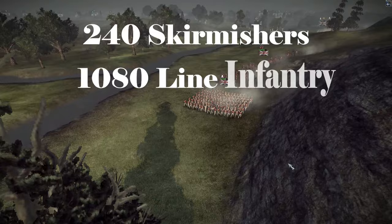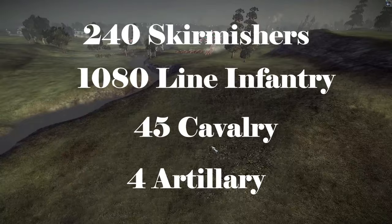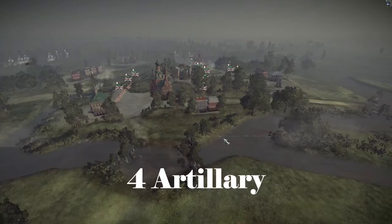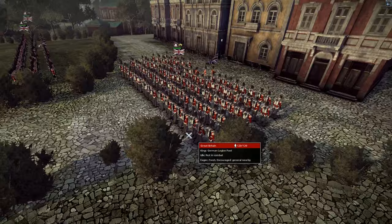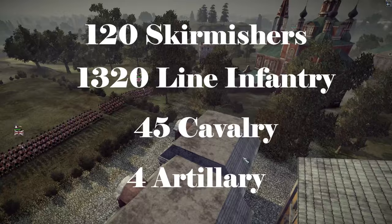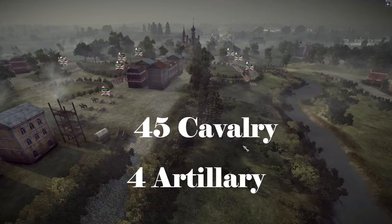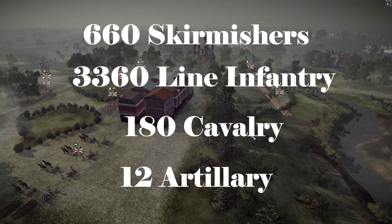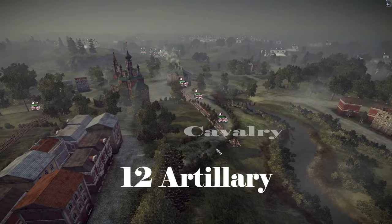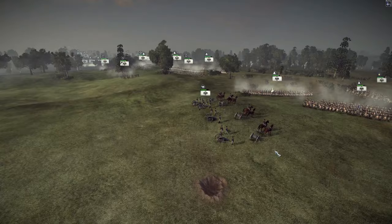Dan Swede's army has 240 skirmishers, 1,080 line infantry, 45 cavalry units, and 4 artillery pieces. The last army is commanded by the player Balkan Slav, with the general also named Arthur Wellesley, Duke of Wellington. He has 120 skirmishers, 1,320 line infantry, 45 cavalry soldiers, and 4 artillery pieces. In total Great Britain will have 660 skirmishers, 3,360 line infantry, 180 cavalry units, and 12 artillery pieces.